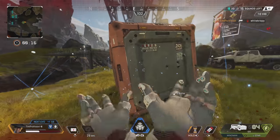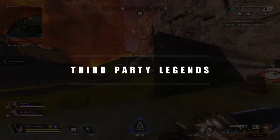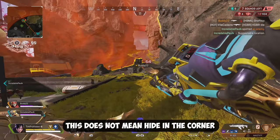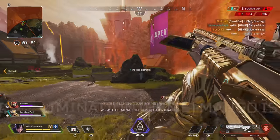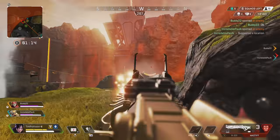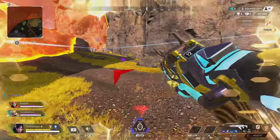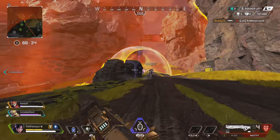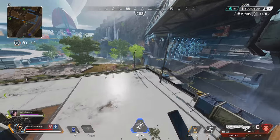Third partying is the biggest playmaker in Apex and also the most frustrating thing to go up against. With three teams left, being the first to engage is usually an uphill battle — good players wait for others to fight first and then capitalize. Preventing being third-partied is tough, but key tips include: always expect a third party after finishing a fight, armor swap immediately, and stay alert. Audio can be poor in Apex but gunshots travel far and attract teams. The best prevention is finishing your current fight quickly and cleanly so you have maximum time to prepare for the next team rotating in.